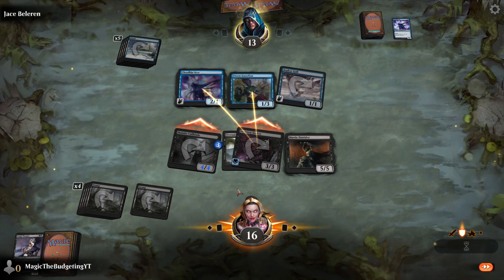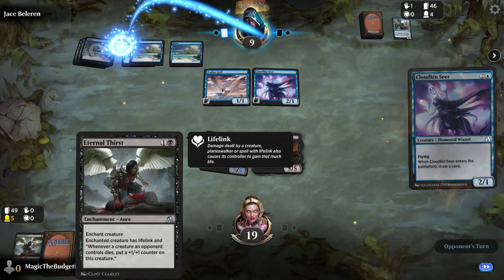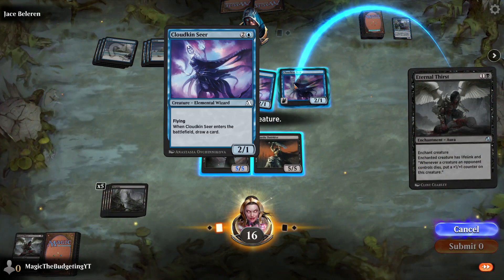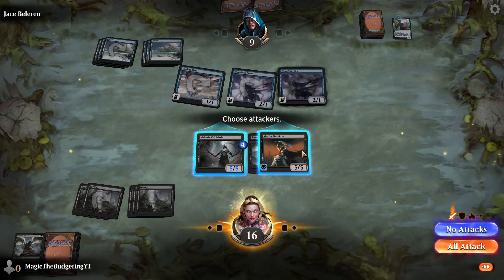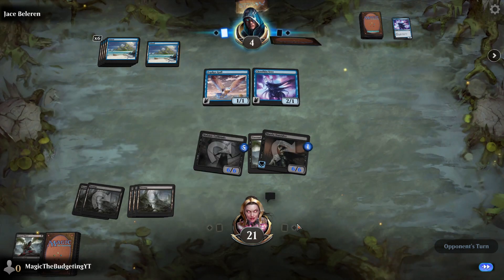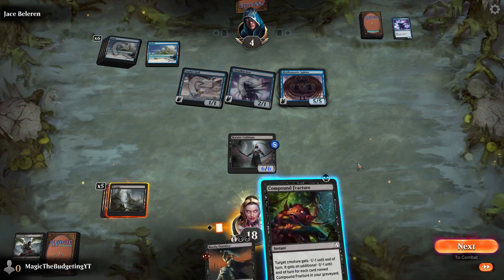Even though we lose a flyer, we should be in a strong enough position to destroy all of their creatures while getting our attacks through. We get another Eternal Thirst. Even if we lose one creature, both things are going to buff — look at that: two 6-6s, one with Lifelink. This is an annoying little addition, but it still can't handle the 6-6.